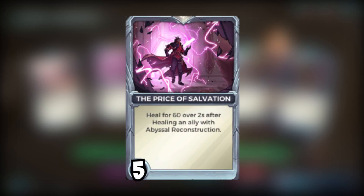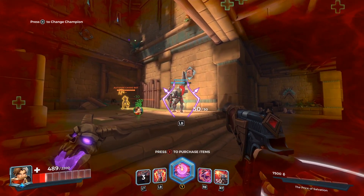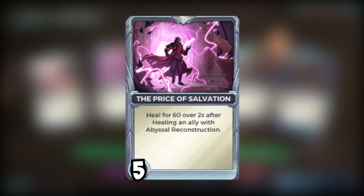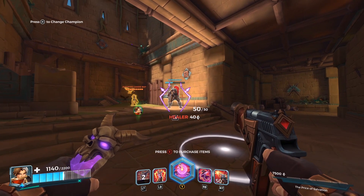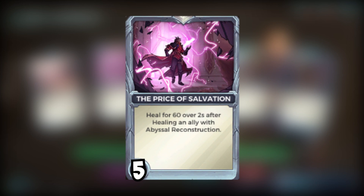The second card is The Price of Salvation: heal for 300 over two seconds after healing an ally with Abyssal Reconstruction. I have this maxed out to five points because it's important for you as a healer to be getting health too — otherwise if you die, you can't support your team. With Abyssal Reconstruction having such a short cooldown, you'll almost permanently have healing coming toward yourself, and a secondary healer on your team will aid you a lot in close-quarter fights.